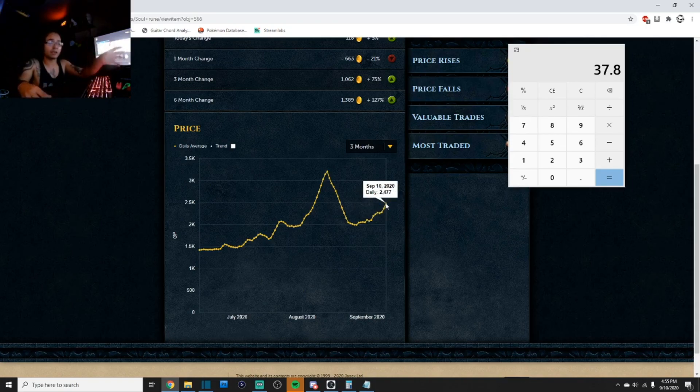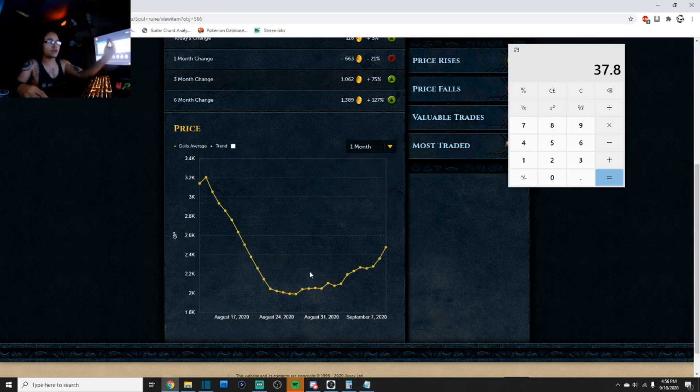You buy these items and sell them when they're at their highest, using these charts to determine the right time. There are no high and low margins like with flipping — you have to use the chart to figure out the best point to buy and sell. Soul runes already had a peak before I bought in — on August 13th they were at 3.2k. I bought around August 26th or 27th when they had already crashed. Everything above that entry price is profit, and you can see these items are skyrocketing right now.